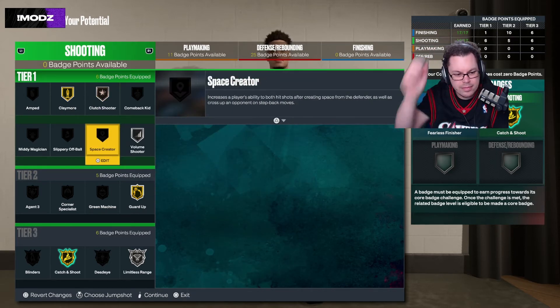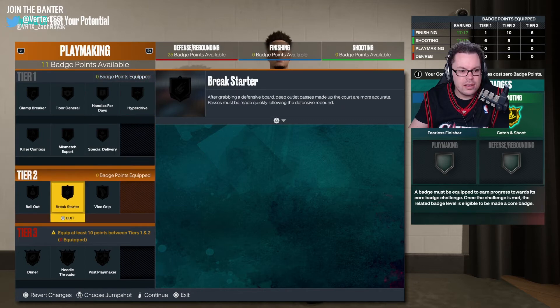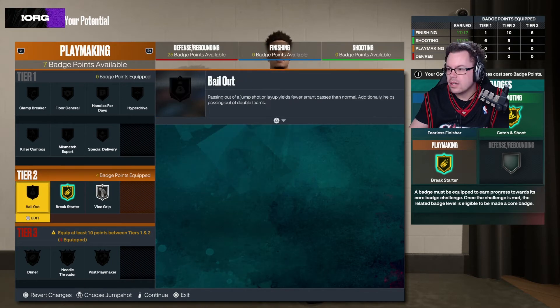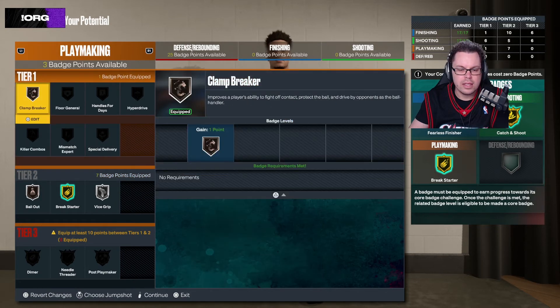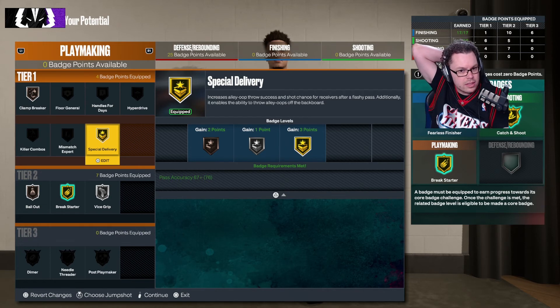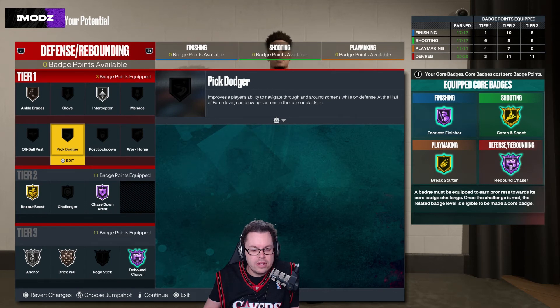They might not be the ones you want but they're the ones I'm going with. This was all about break starter, so we want that equipped. Then vice grip silver. I threw one in bailout. I could only get one on clamp breaker. Special delivery I threw on gold because it gives better success with quick flashy passes or alley-oops.